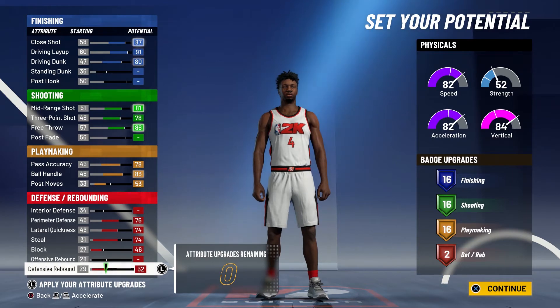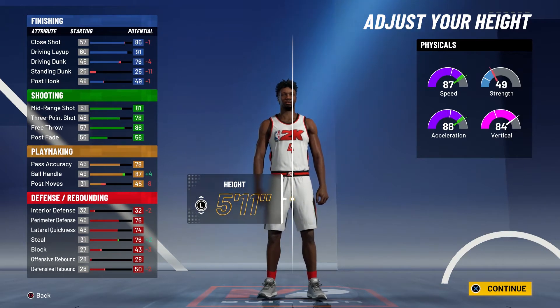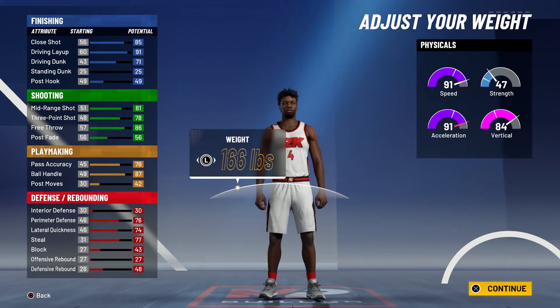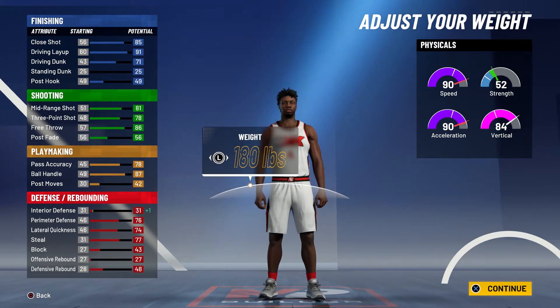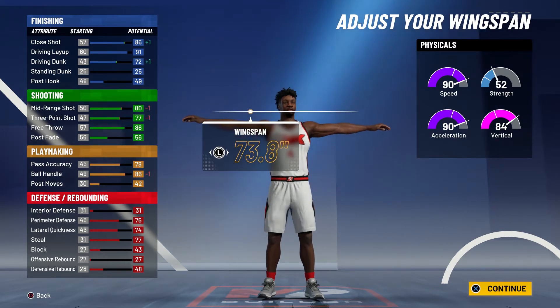So 16 finishing, 16 shooting, 16 playmaking, and two defense and rebounding badges — that's a total of 50 badges. Body shape doesn't matter much; he was actually really strong so we're going to go with the defined body shape. Height is going to be 5'9, weight is going to be 180 — that was Nate Robinson's actual height and weight. When you span, you're going to max that out.